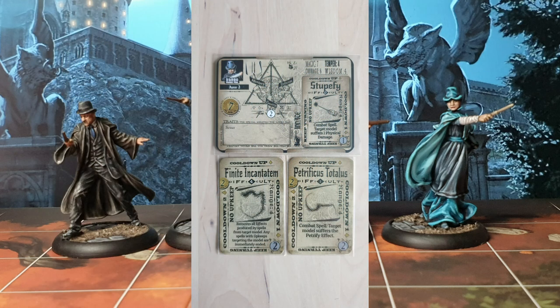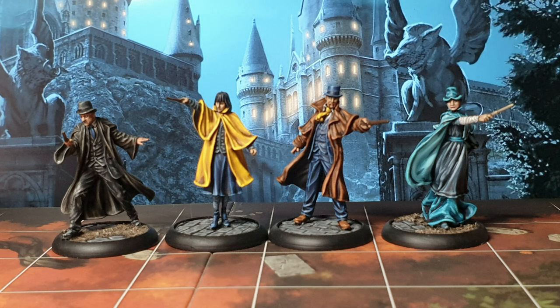Then we have Aura 3 — she's probably the weakest of the bunch. She only has Stupefy as an innate ability, so she's also taking Petrificus Totalus and Finite Incantatem as a protective spell. I've tried to give everyone a little bit of balance — some damage, some protective stuff — with Barty going all out with some of the dark magic.